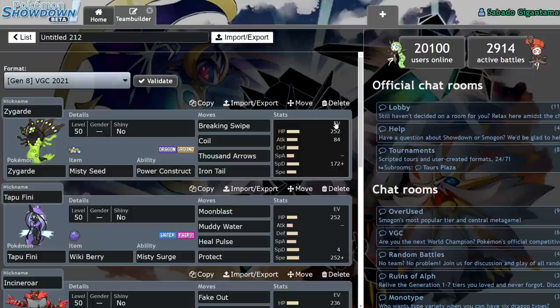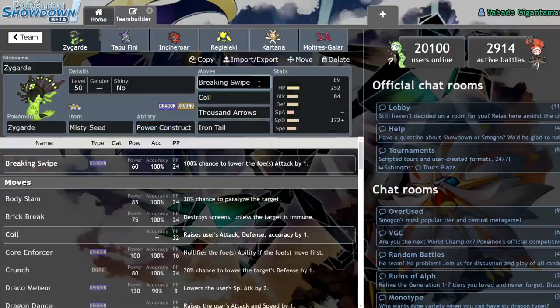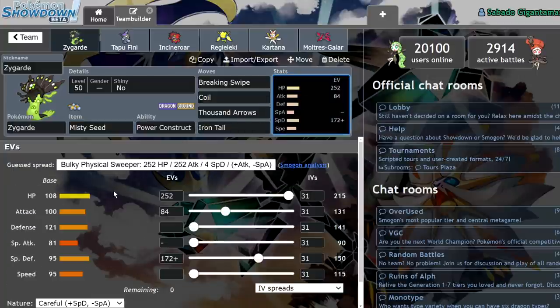Anyways, so this team — I'm going to be using a Zygarde 50% turning into Zygarde 100%, essentially a Power Construct team. He's got Breaking Swipe, which is actually a pretty nice option for him in this metagame. Coil, Thousand Arrows, and Iron Tail with the Misty Seed and the ability Power Construct. I'm running enough Special Defense where I can take an Ice Beam from Kyogre at plus one or behind screens.